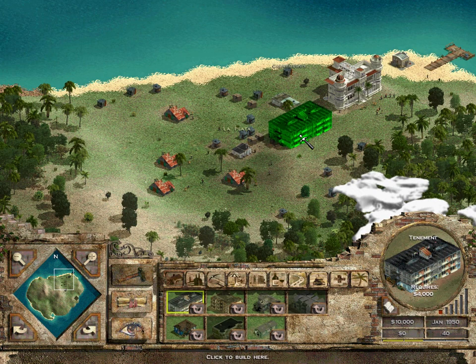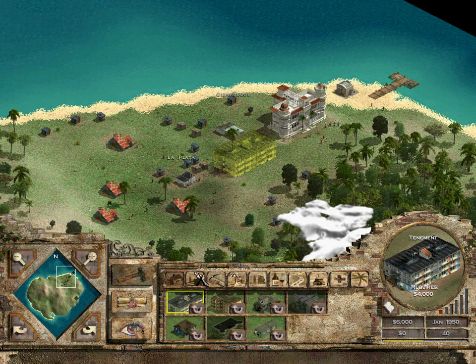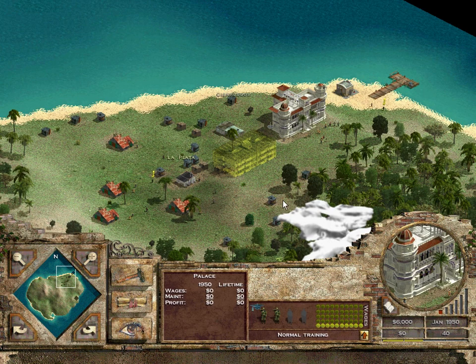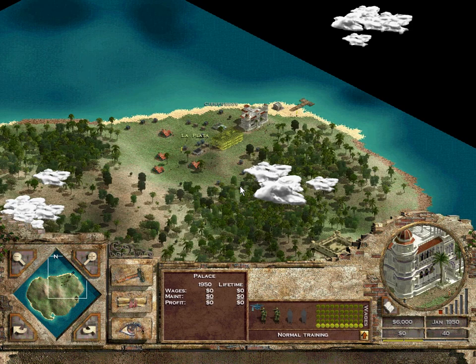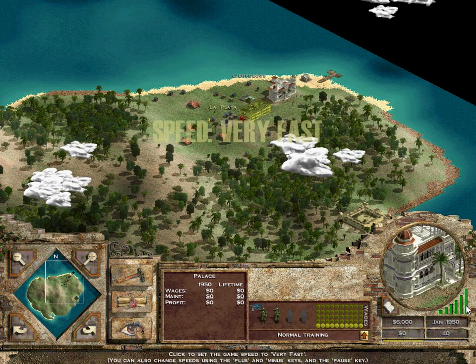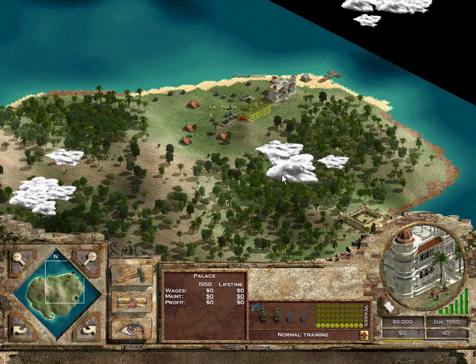Houses versus country houses — I'm not really sure what the difference is other than maybe the house is slightly better quality, because rent-wise they are both the same. Tenements however are very cheap — they only cost a dollar or a peso to move into. I'm going to put this down here next to the palace, possibly because there's security in this area. Your tenements do cause crime, but anyway we'll just let that run and start building up.